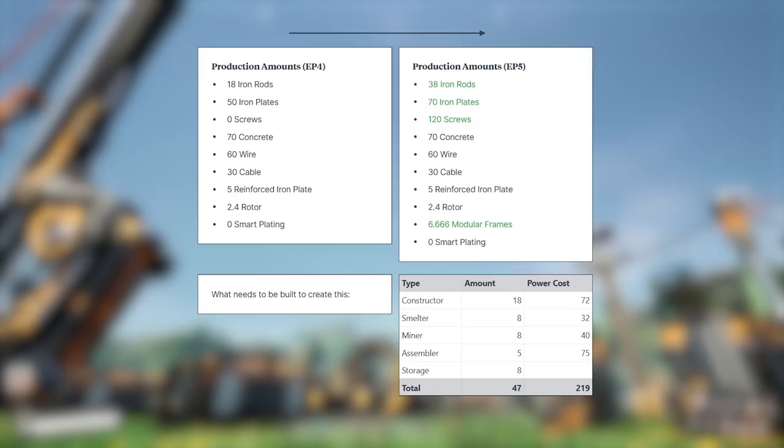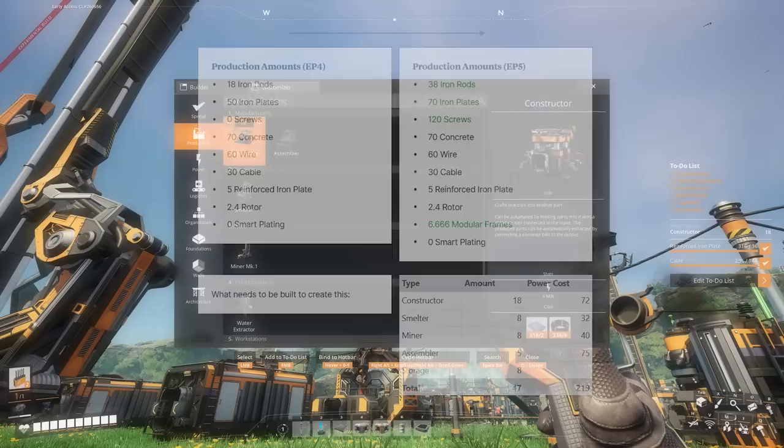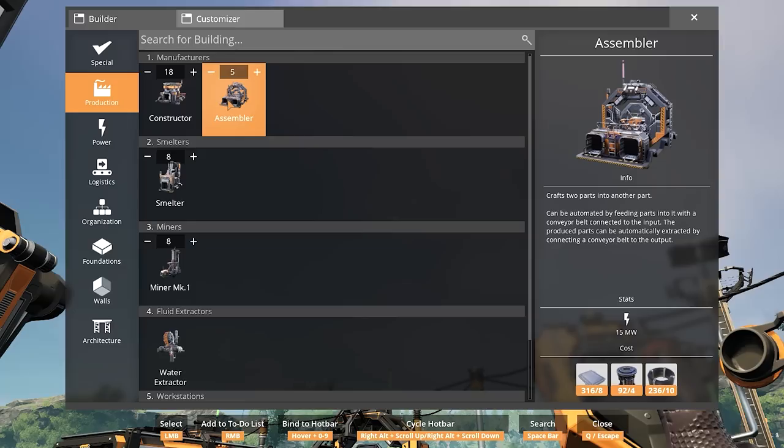Today, by the end of this episode, we should be increasing iron rods from 18 to 38, iron plates from 50 to 70, screws from 0 to 120, and we're adding the additional 6.666 modular frames per minute. None of our other numbers will be falling down — we're just adding on to things. For that, what we're going to need today is 18 constructors, 8 smelters, 8 miners, and 5 assemblers.